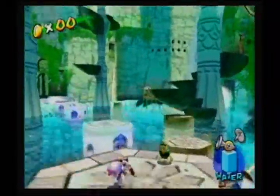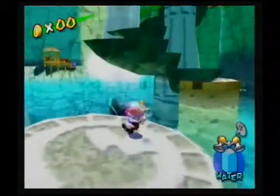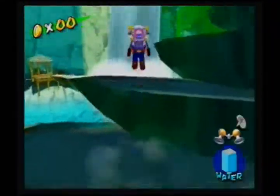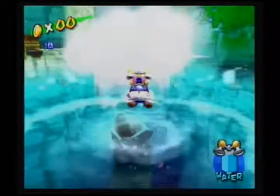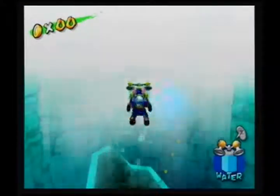Anyways, he gives you this mask again, so we're obviously going to be doing a scuba section. And this can kind of be annoying, but it's a mission nonetheless and we'll have to do it. You don't actually have to go to the waterfall and do the whole waterfall segment just to do this — you can just go here and it'll take you where you want to go.